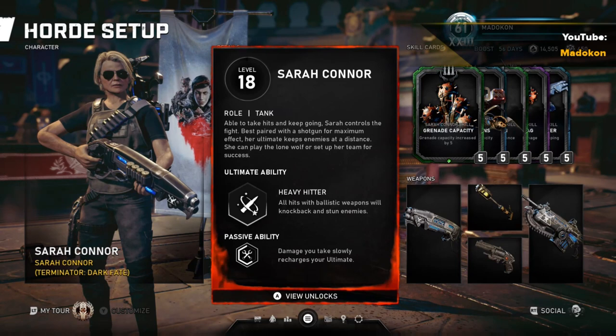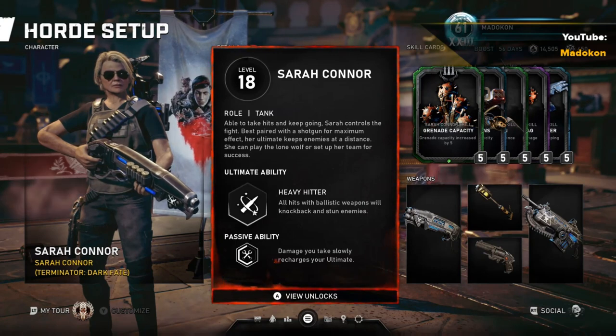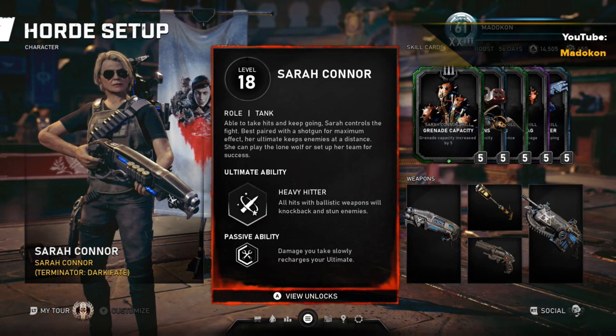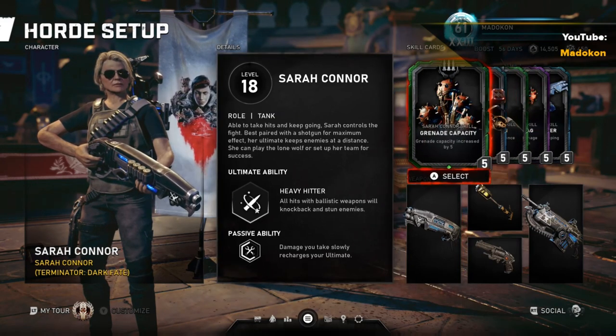The weapons officially considered to be ballistic weapons are guns with real ammunition-type bullets, like the Gnasher, Overkill, as well as all the Lancers, Claw, Hammerburst, etc. Her passive ability is Damage You Take Slowly Recharges Your Ultimate, which is nice to have because being able to stun more enemies with her ultimate is always good.